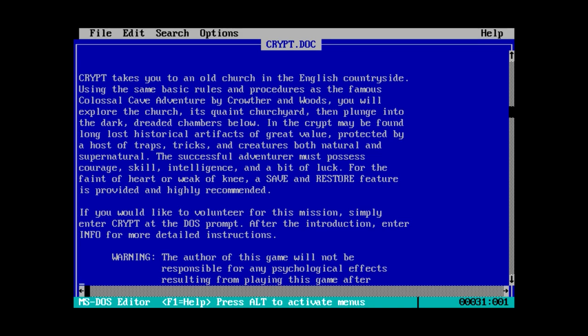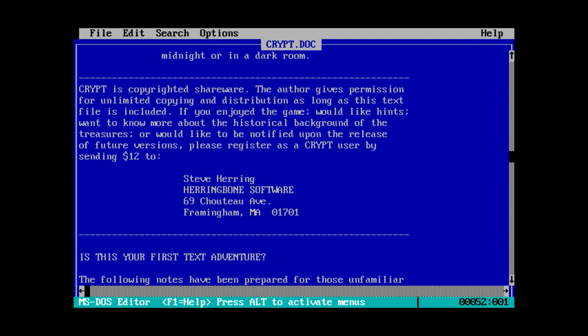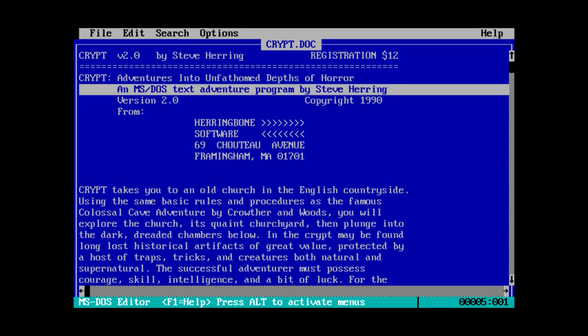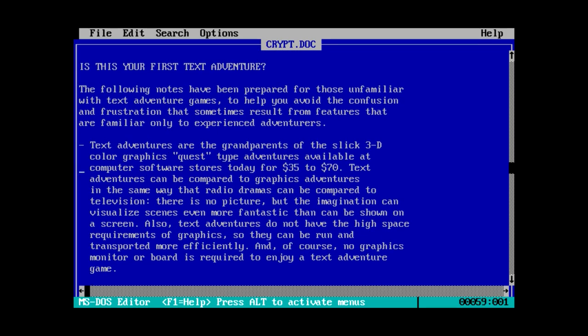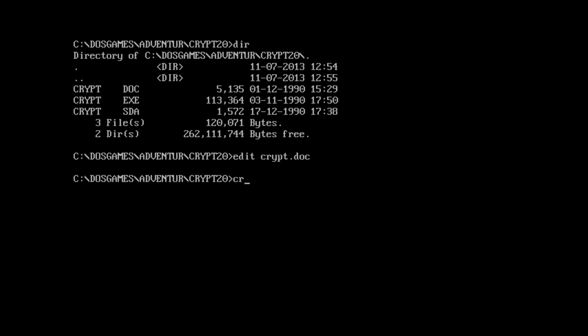That is a lot of descriptive text for what we're about to get into, and all written perfectly fine too. We may have a text adventure here. Also, apparently a $12 registration for a text adventure in 1990. He's basically saying this is cheaper than the slick 3D color graphics quest-type adventures. There's not much else in this doc file, so let's actually run the program itself.